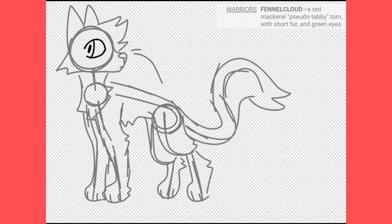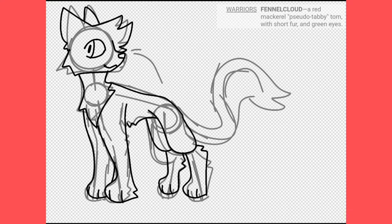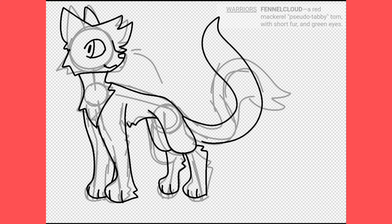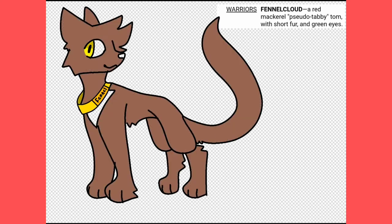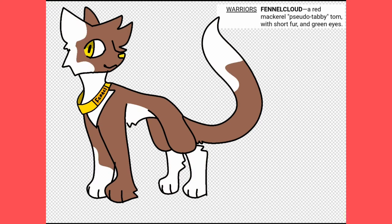Our next cat is Fennelcloud. He is a newly made warrior and has a close bond with Blackloud. He is an ex-kitty pet whose name was Fennel. I wasn't sure what a fennel was before this, but it's a plant with yellow flowers and a white fruit at the bottom, so I added white and yellow into his design to make his name fit more. Due to his mother-son relationship with Blackloud, he was considering becoming the medicine cat apprentice, but decided overall that he's happier as a warrior.